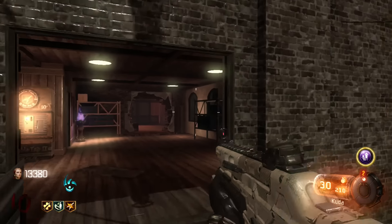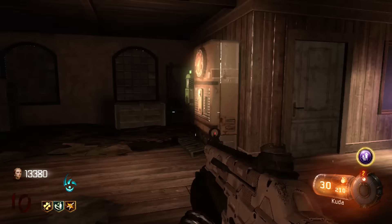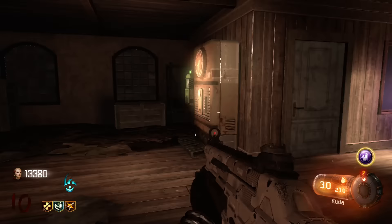This is a glitch here on Shadows of Evil. It is in the waterfront district, high up on a rail. It is real easy to get to — you don't need any special equipment or any special skills. I do recommend that you do this in a private session and not online, because glitching online, boys and girls, is bad — apparently.